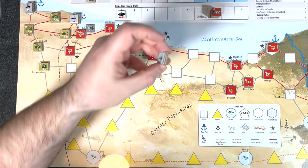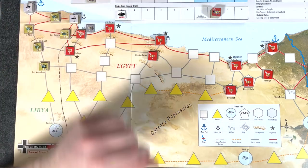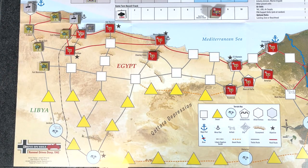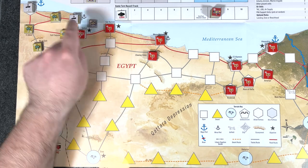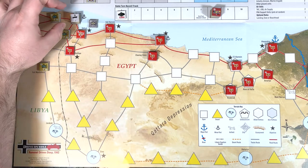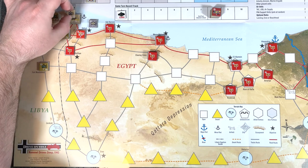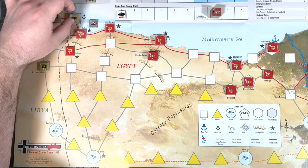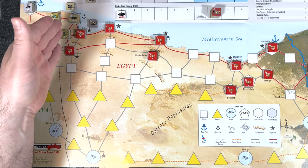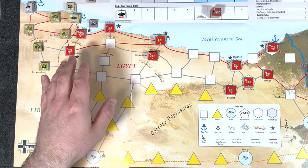The bombers that didn't get hurt go in the Air Used box — we'll get them back at the end of the turn. Ground Movement Subphase. We have a bunch of forces here in Bardia — they're going to move into Solemn. For movement and stacking, we're not going to use our supply for movement because we're only moving one space — we don't even need to waste the supply. We can't over-stack at the end of movement, so we can't move any more in there.